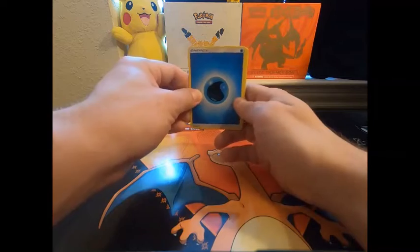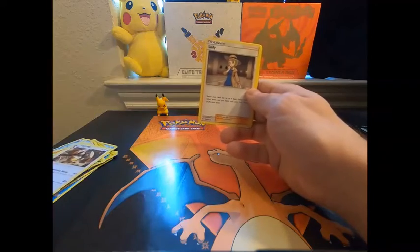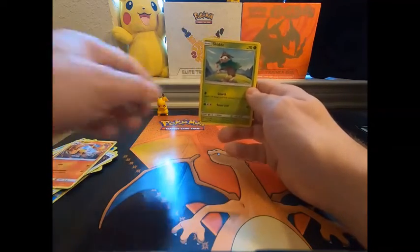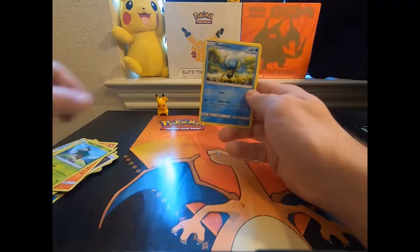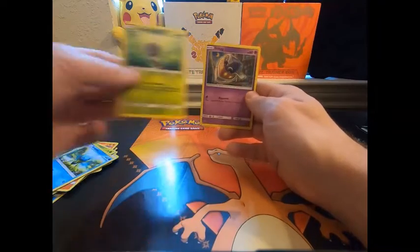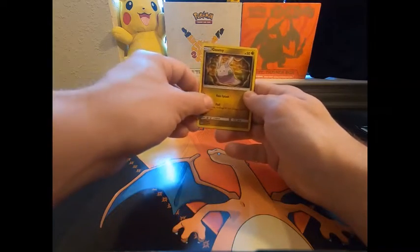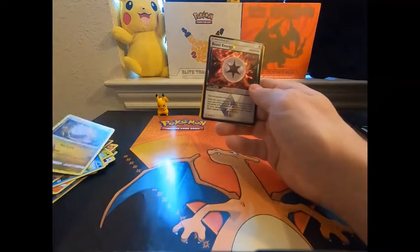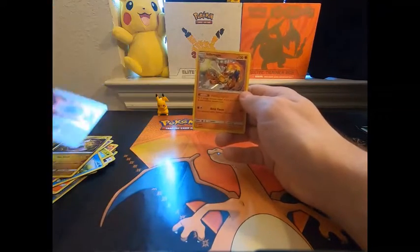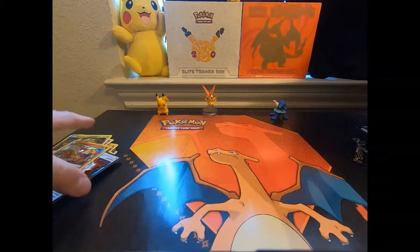Energy. We got a Digaberry. We got a Trainer. We got a Braxian. We got a Skiddo. We got a Dupler. We got a Scatterbug. We got an Inkia. We got a Gumi. Blast Energy. And then for the rare, we got a Reverse — oh no, we got a Hollow Infernal Cape.